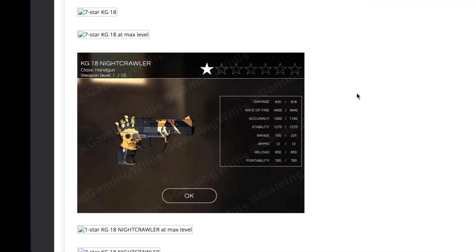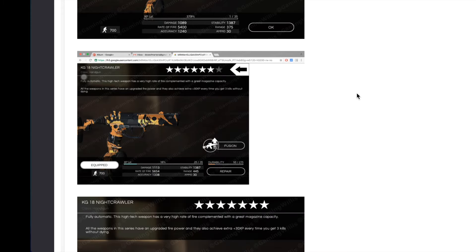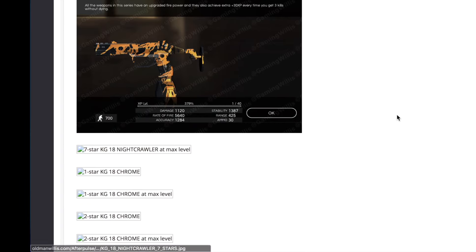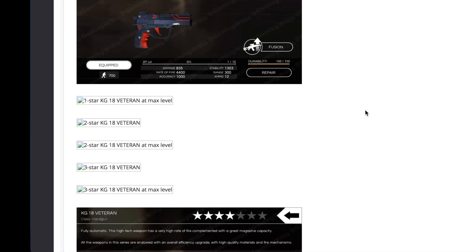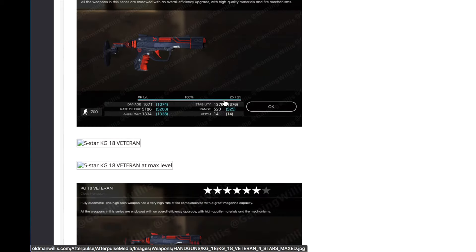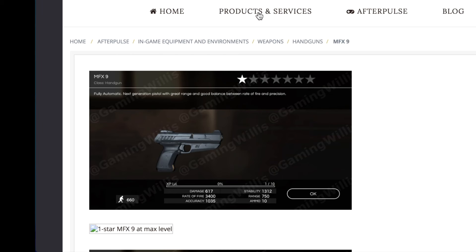Then the best handgun in the game — the KG18 — with one star, two star, three star, four star, five star, six star, six star maxed. We got the Nightcrawler edition with lots of KG18 editions — four star, five star, six star. Then the chrome edition — four star, five star, six stars, still need the seven star. The veteran edition I'll be adding a bunch of — got the four star, six star, and a pretty good picture of the seven star. If you click the pictures they open in a new tab by default — I did that so you don't have to reload the page since all the weapon pictures are on one page and it can take a while to load.